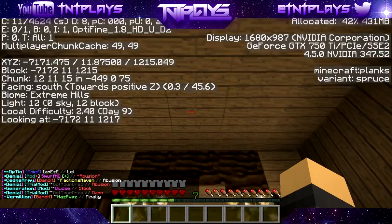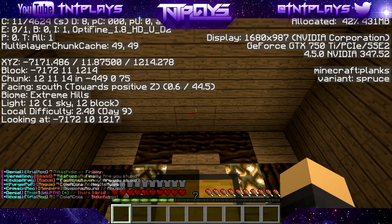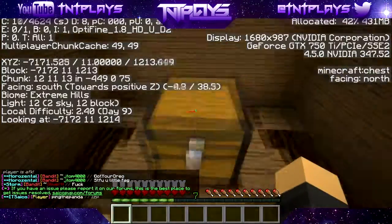So X is minus 712 and X is minus 7171, and the Z is 1214. So it's not far out — you don't need to run a lot. Just get some potions, run out here, and dig down.